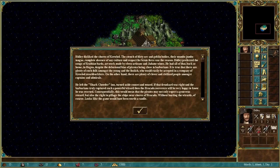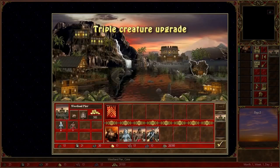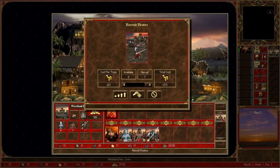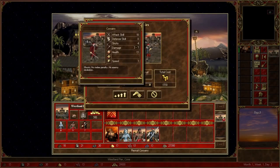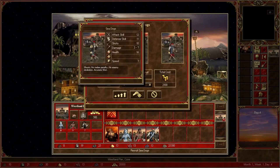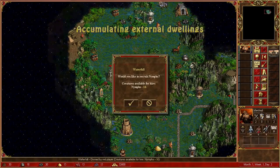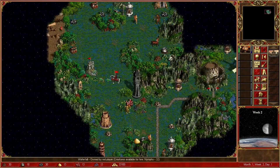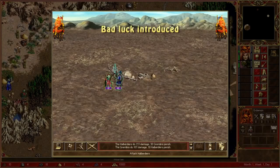HOTA unveils a collection of new campaigns to embark upon: Under the Jolly Roger, Terror of the Seas, and the Horn of the Abyss campaign, which promise epic quests and thrilling encounters. There are also new heroes to lead you into battle. The Captain and the Navigator take the helm in the Cove faction, offering mighty strength and magical prowess respectively. Additional heroes like Beatrice the Knight, Giselle the Ranger, Ranlu the Death Knight, and King Kyria the Witch bring their unique skills and personalities to the battlefield.